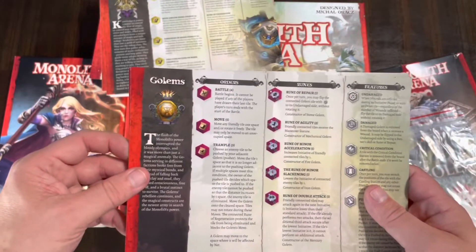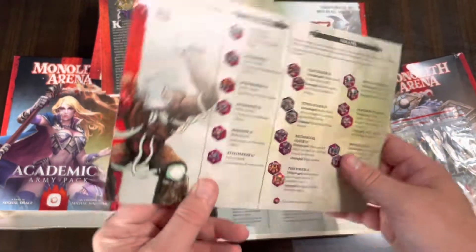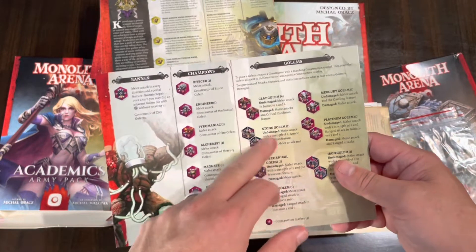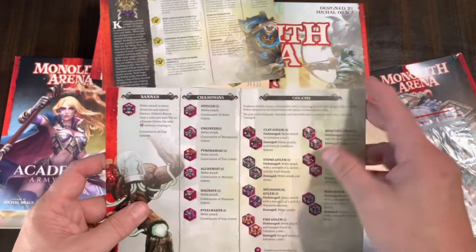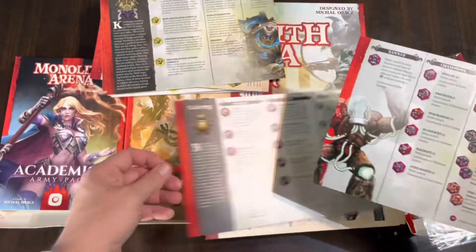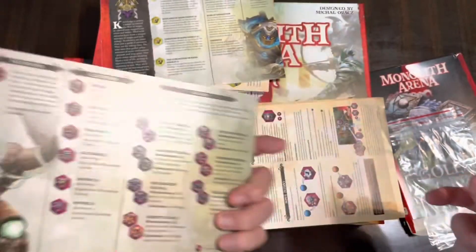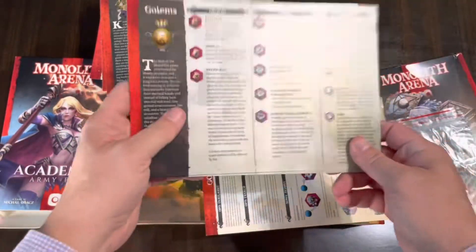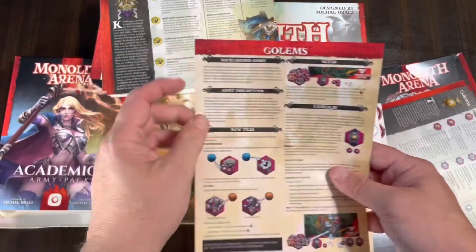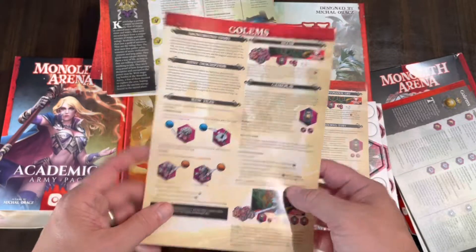You get a couple of baggies in this one as well and the faction card in two different languages. Here's the English — a little background story, description of its orders, runes, and features. You're trying to protect the banner, and then there are champions and then the Golems. This adds a whole new feature to the game. Where runes usually add support, these Golems look like they're additional units. The rules booklet has a background story, army description, and description of new tiles and their effect on gameplay.